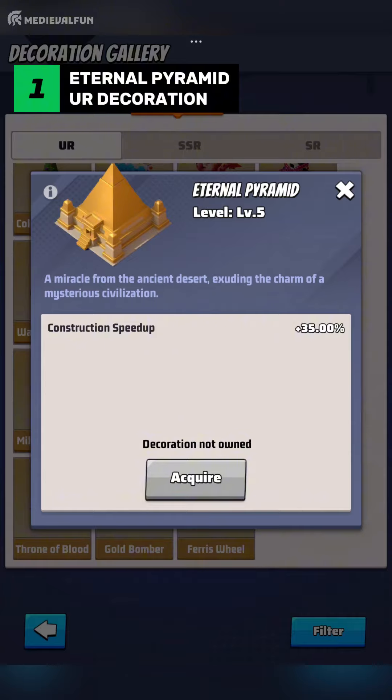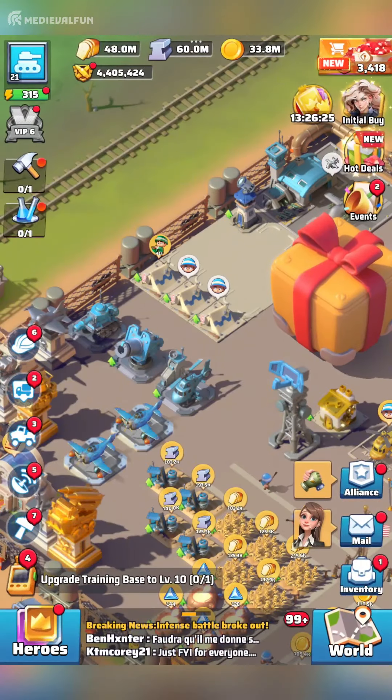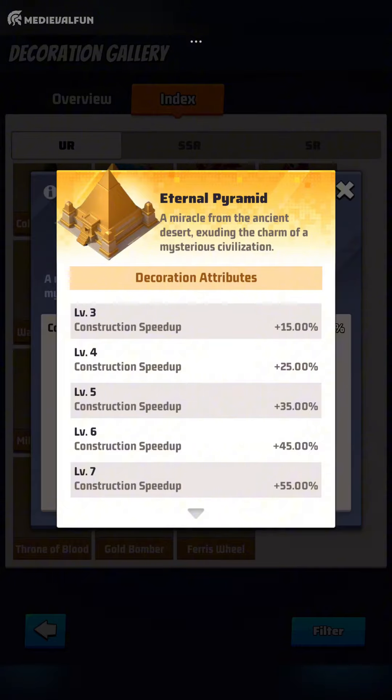Number 1: Eternal Pyramid. The Eternal Pyramid is not a typical decoration like the others on this list, but it provides one of the most essential boosts. At level 7, it offers a massive 55% construction speed increase, making it an invaluable addition to your base. This means you can upgrade buildings and gain power at a much faster rate, which can give you a significant advantage in the game. Additionally, the Eternal Pyramid's unique design adds a touch of uniqueness to your base that no other decoration can match in Last War Survival.